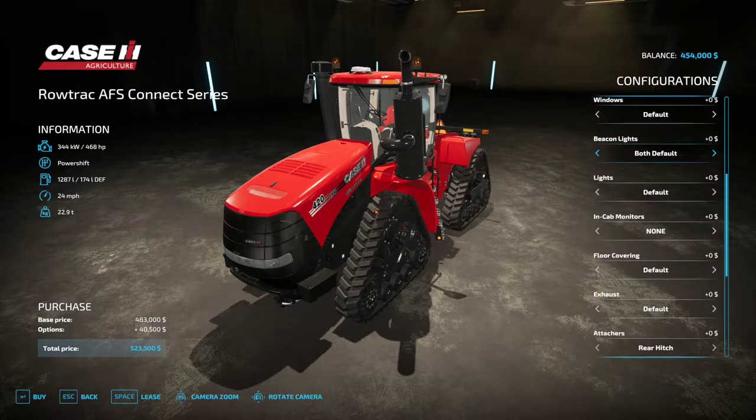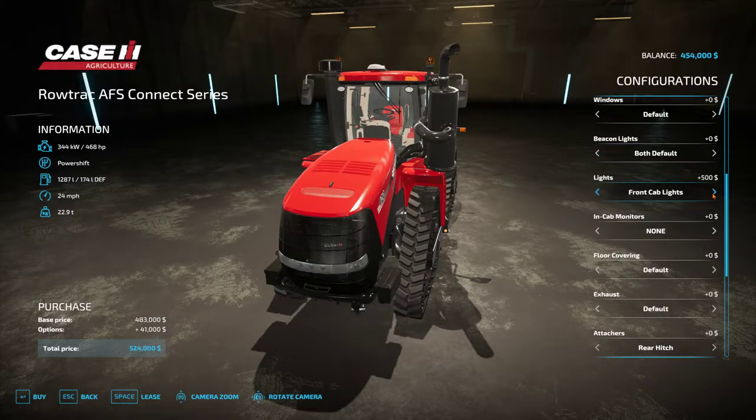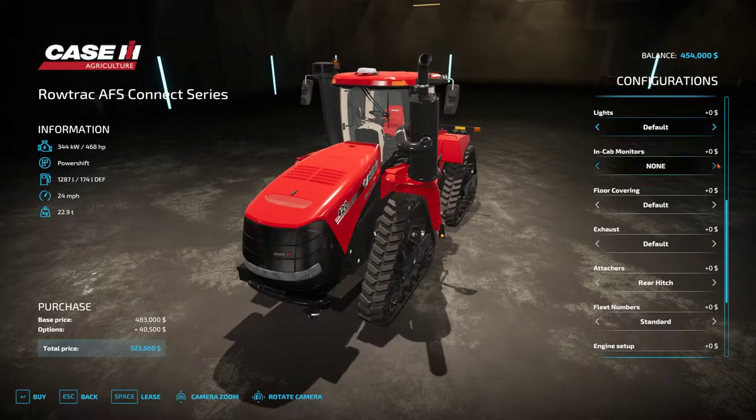On the front lights we've got the defaults, front cab lights, LEDs, and LEDs with front cab lights, back to default. In-game monitors: we've got the Field View, Precision Planting, Precision Planting plus Field View, the Kenzie planter monitors, Field View plus Kenzie, and back to none.